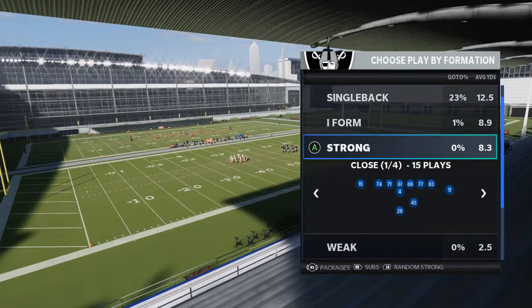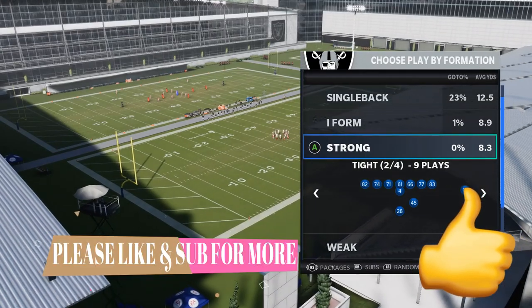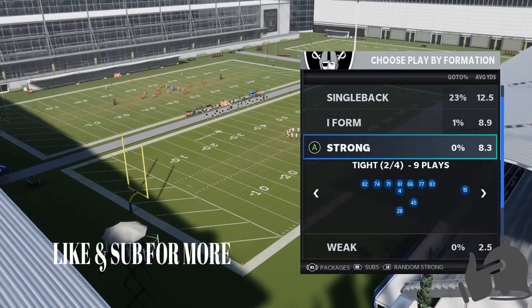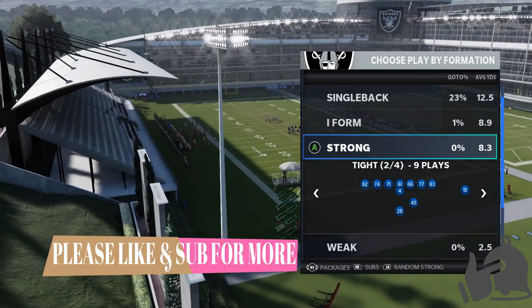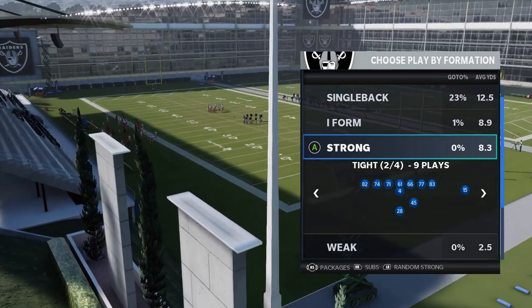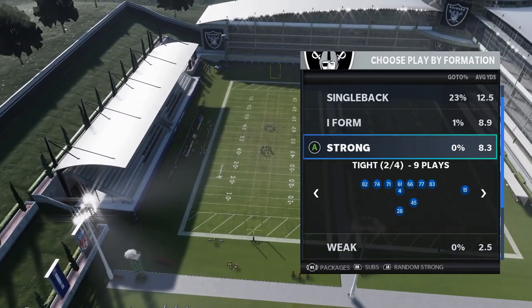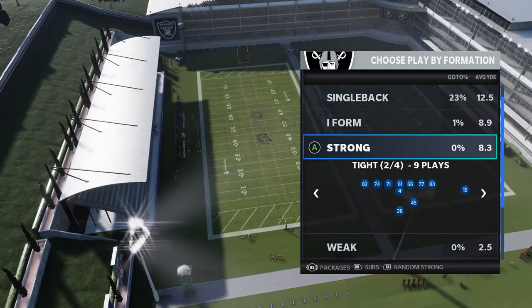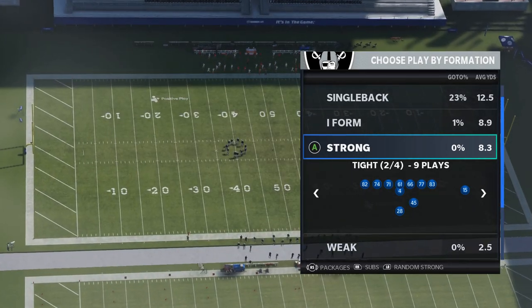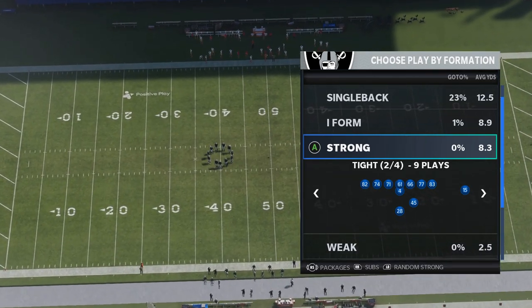Today I'm going to give you guys probably one of the best and most overpowered running formations in the game. EA knows it because they've made this formation incredibly hard to find — it's not in any other playbook in the game. This formation is the Strong Tight; it used to be in the Bears, it used to be in the Cardinals, and I think it was in a couple of alternate playbooks for a while. Now this formation can only be found in the Raiders playbook.